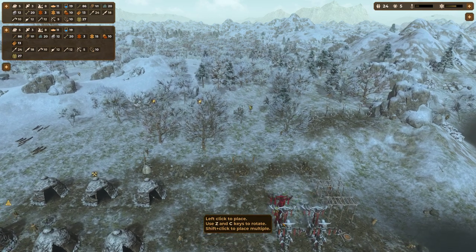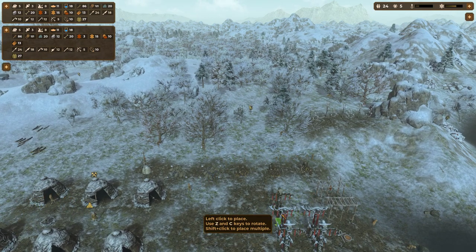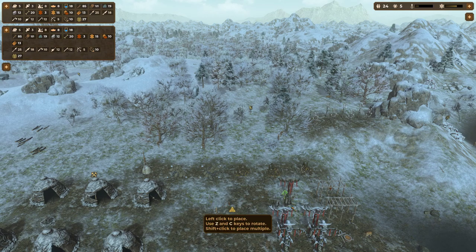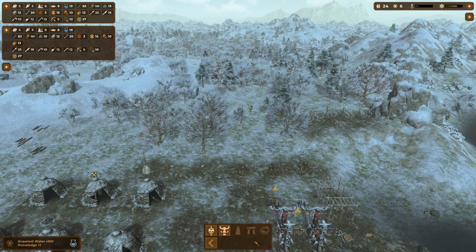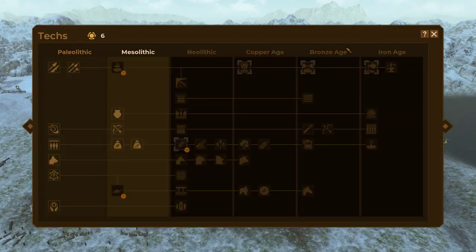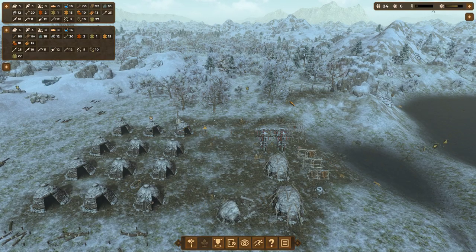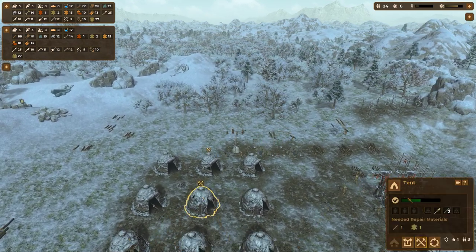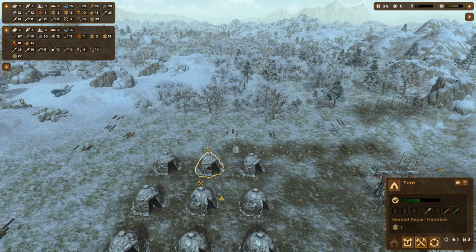That's what I was going to do — I was going to build more festive totems. We have six knowledge points and we need one more point for our next technology. They're automatically repairing their tents — this is good.